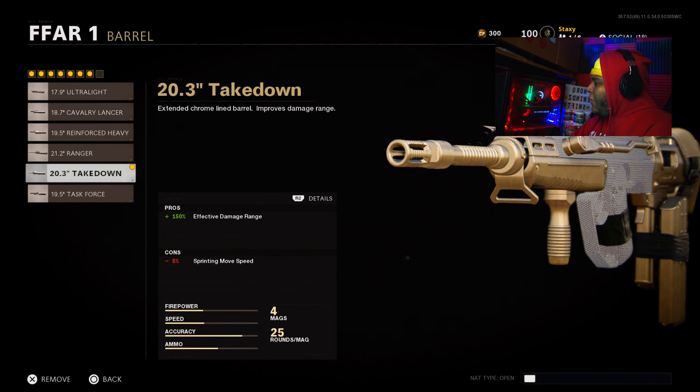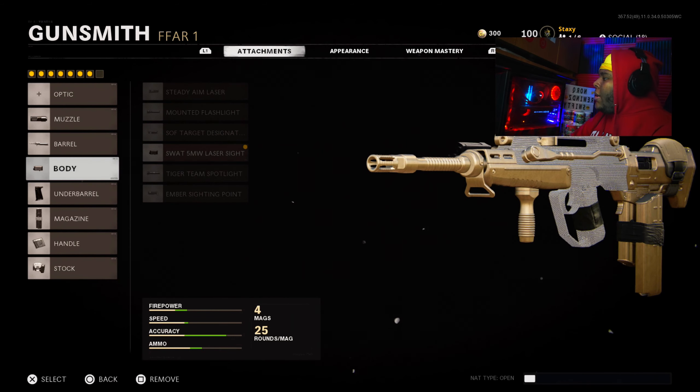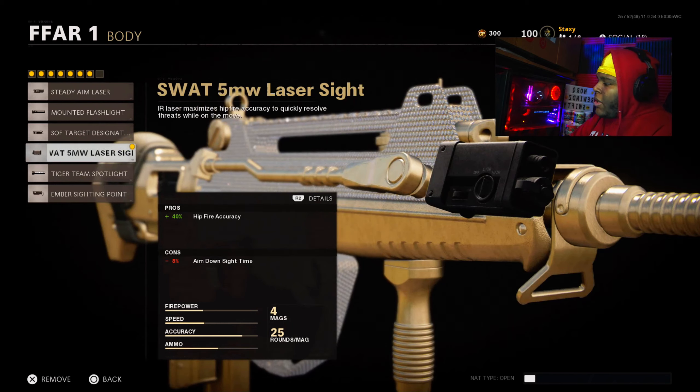Takedown barrel — you know, it increases the effective damage range, that's kind of what that does. We use this to increase the hip fire, because most of the time you can't control the recoil, you just gotta spray it out. Just a little bit of aggression.